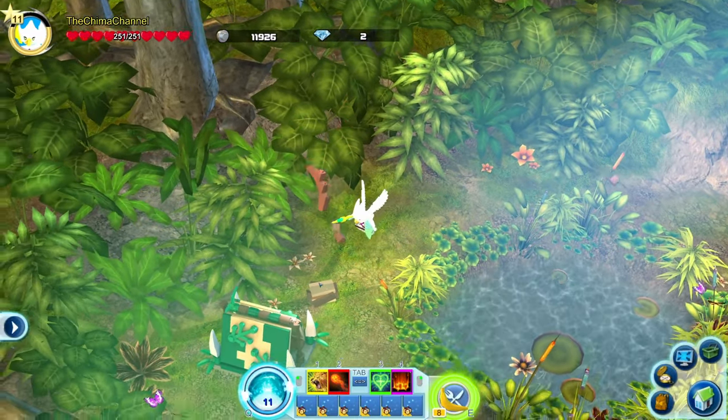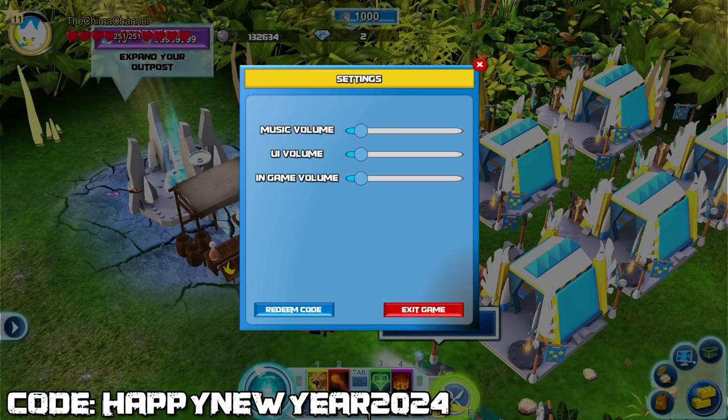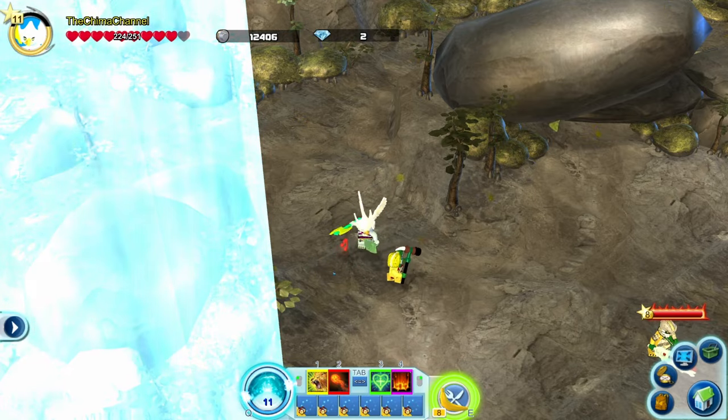I've also got a new membership code for you all. The member code is on the screen right now. If you want to activate it, go to your in-game settings menu and click 'Redeem Code', then fill it in and click OK. With this you can unlock new weapons and new armor.